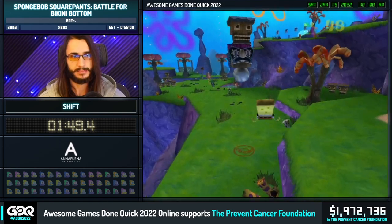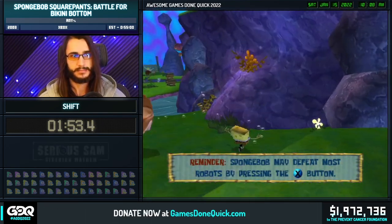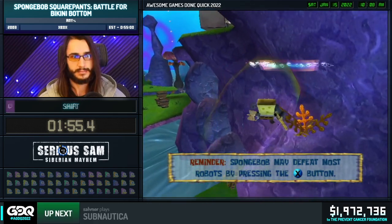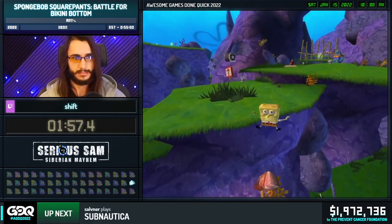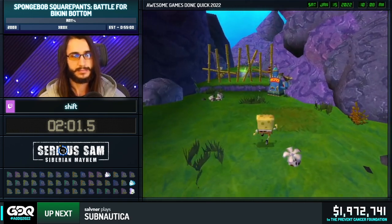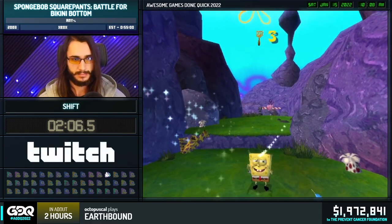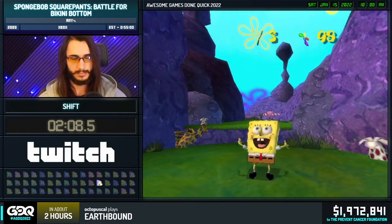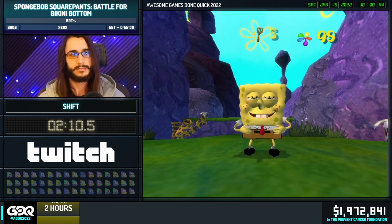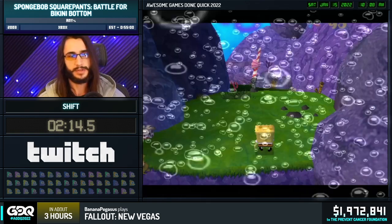Right here we're coming up on our first example of a one-frame triple jump. Anytime SpongeBob takes damage, there's a single frame that exists between his damage animation and falling animation where the game considers you grounded. So he was able to input a double jump in midair on that grounded frame. Anytime you see any midair grounded moves like that, that is a true 1/60th of a second frame-perfect trick. This game runs at a smooth 60 FPS. Beautiful game, beautiful animations, art style, everything is just so sound. Beautiful soundtrack.